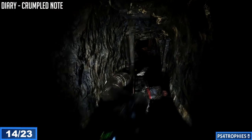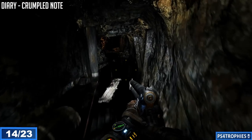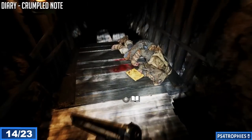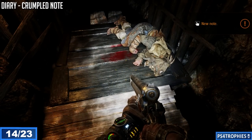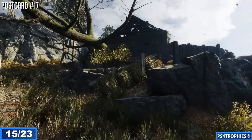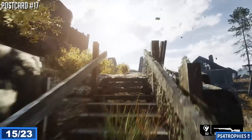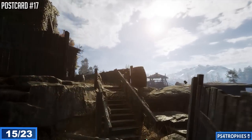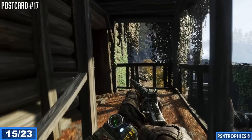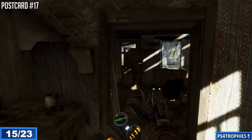Continue through the opposite end of the tunnel and climb up into the next section for the following collectible. You'll pop up in an area with about six houses in a circle. Look for the one with a whole bunch of green vegetation growing all on the outside — go inside and you'll find postcard number 17.